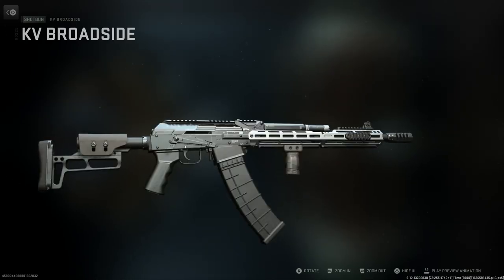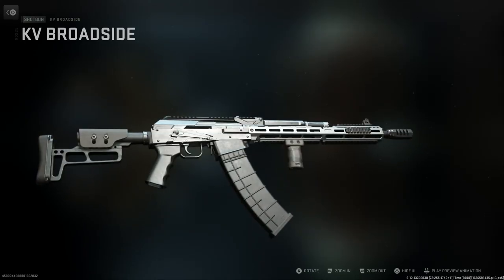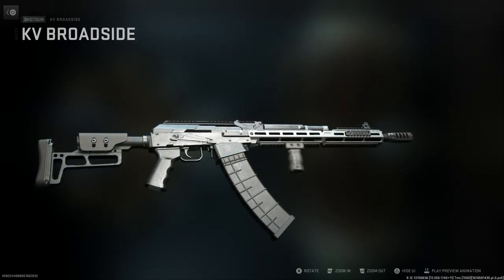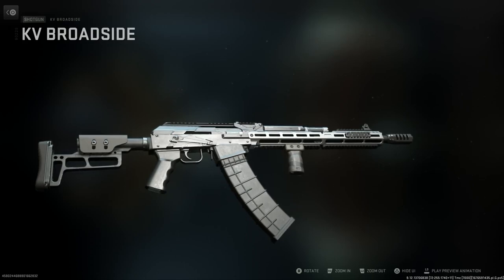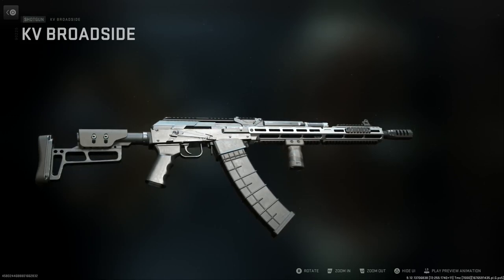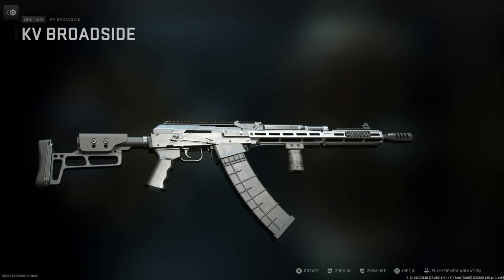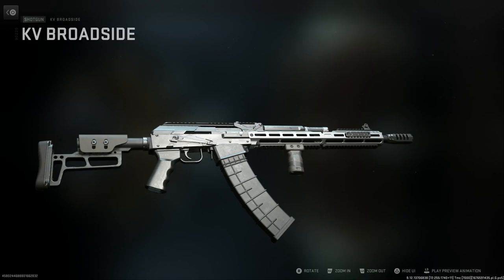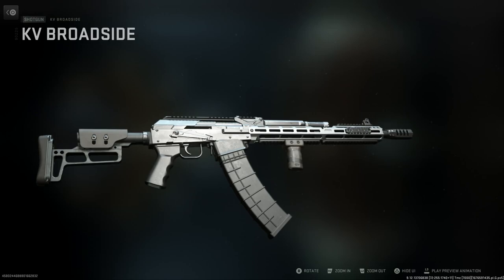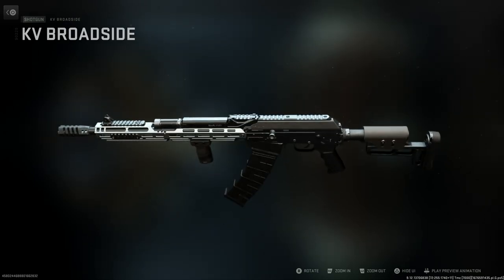There would typically be a bolt release inside the trigger guard, but it doesn't appear to be present here in-game — the animation uses the charging handle instead. The ejection port has been extended and has almost a two-piece prong to it. That allows it to handle 12 gauge, since 7.62x39 and 12 gauge are two different-sized rounds. This prevents a stovepipe jam where the round would get caught as the bolt closes before ejecting fully.